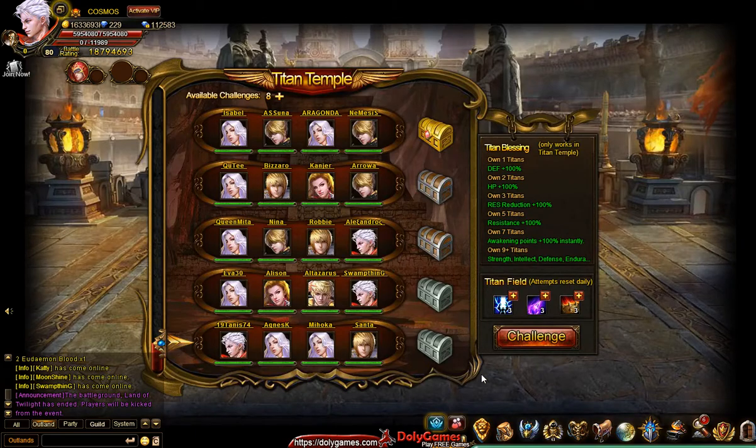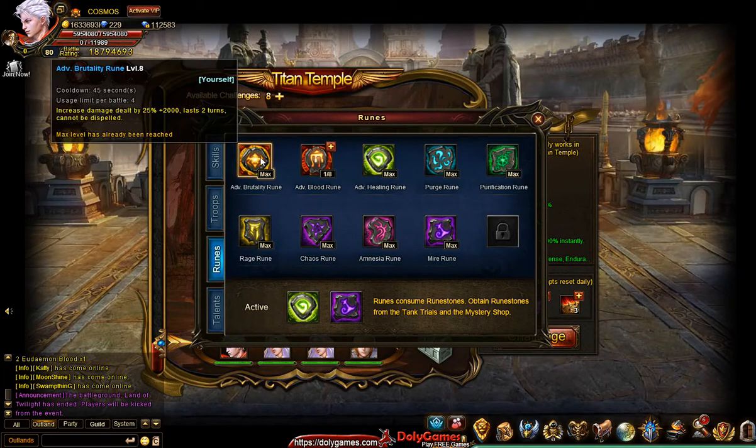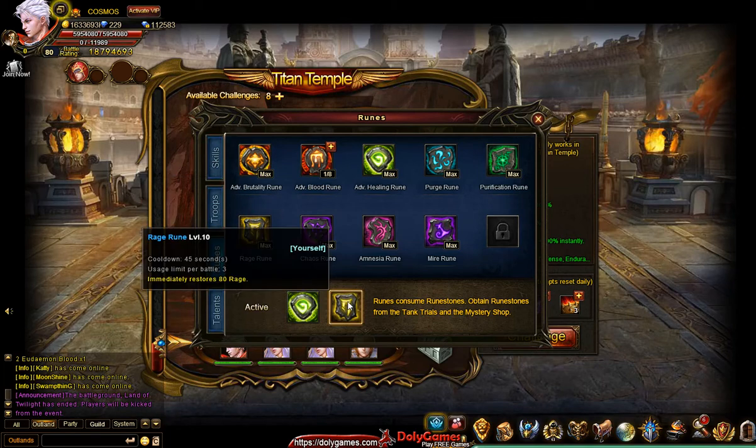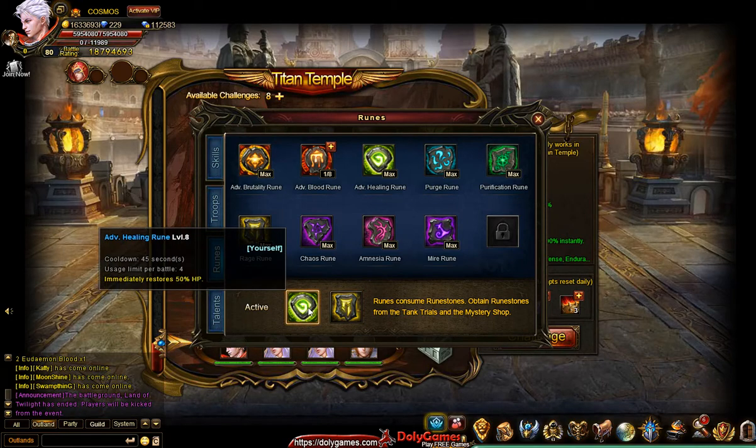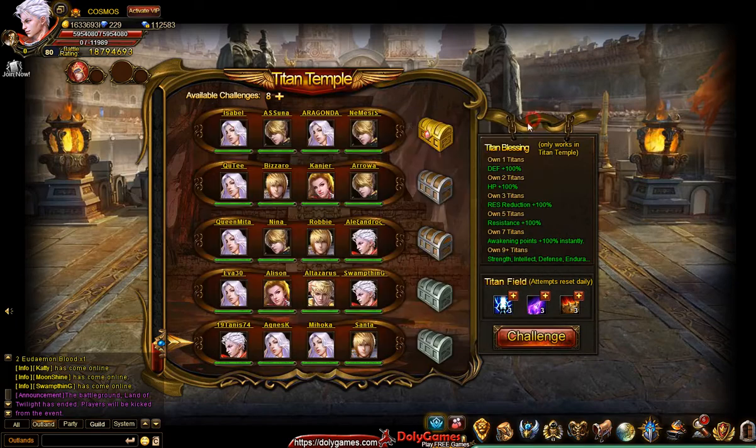To go to the Titan Temple, in Skills we need to set a Rage Rune for our active rune. Of course I always keep the Healing Rune on, so we basically have one choice of runes. It would be cool if there was another choice, but basically the Rage Rune is going to come right in the front and that's the one which is going to activate the Titan.